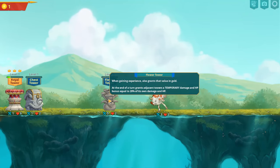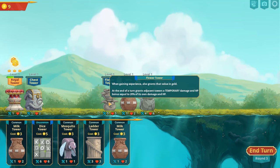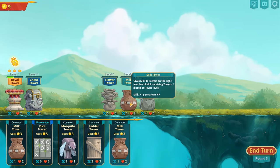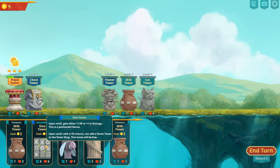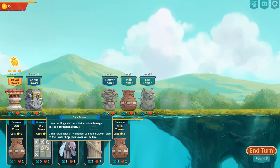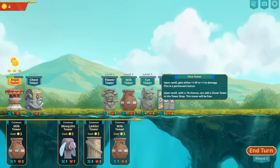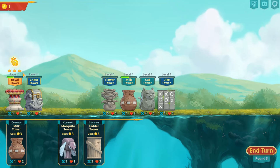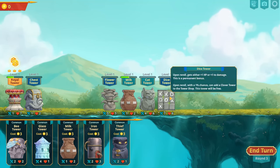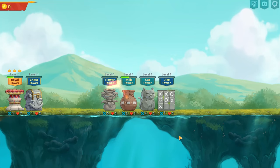I didn't realise this about the flower tower — at the end of a turn it grants a temporary damage and HP bonus equal to 20% of its own for adjacent towers, so that's nice. Now the dice tower — upon reroll, gets either plus one HP or plus one damage permanently. That scales itself, that's pretty nice. I'm going to buy one of those, put it here. I'll buy a milk tower and start upgrading. I'll reroll, and as you can see from the dice tower's power, he got an extra stat from that as well.